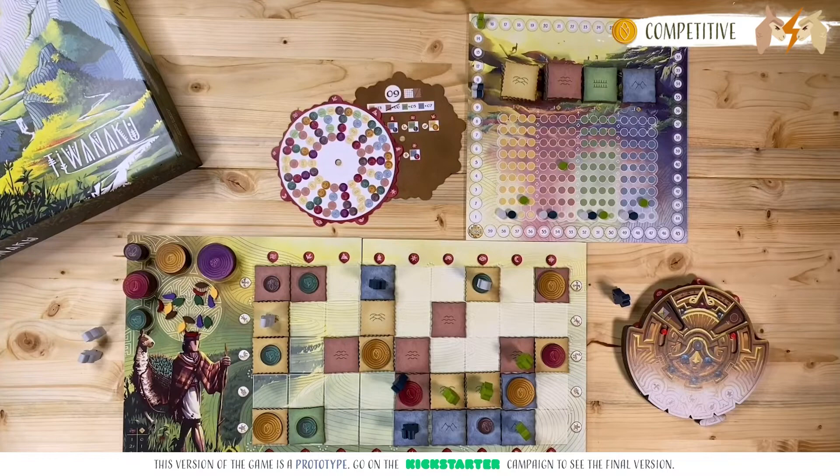In a region, we always start with the lowest valued crop tiles. This means that in a single tile region, we will definitely have a value one crop. And in a three space region, for example, we will have a value one crop tile, a value two crop tile, and a value three crop tile.